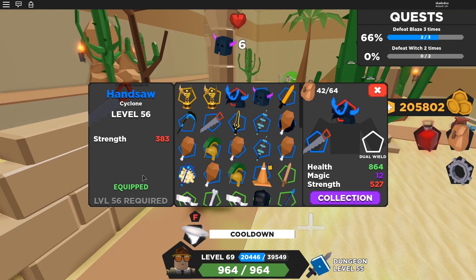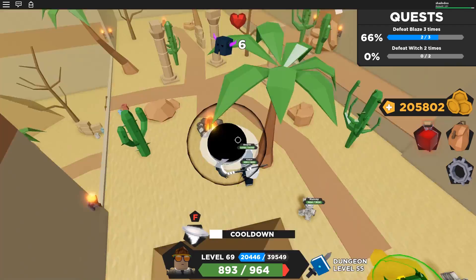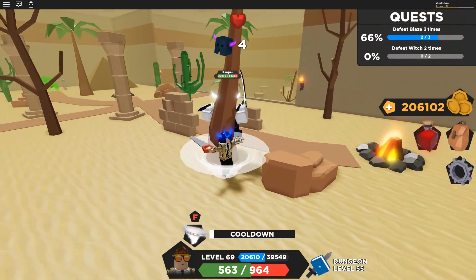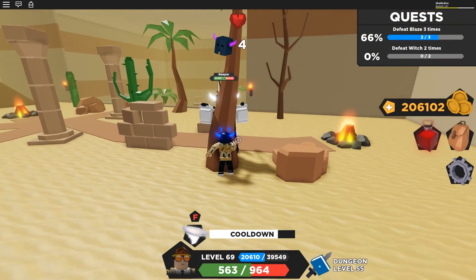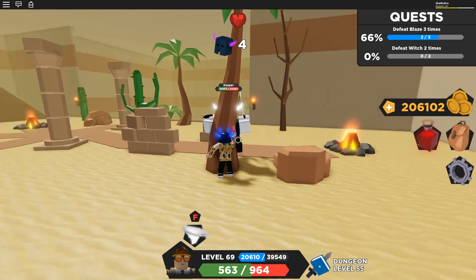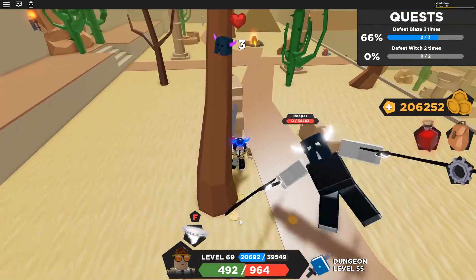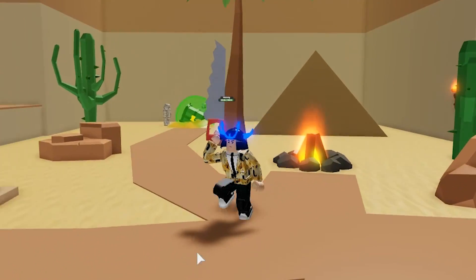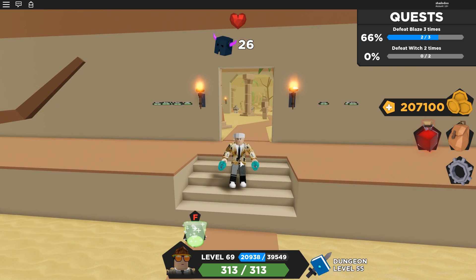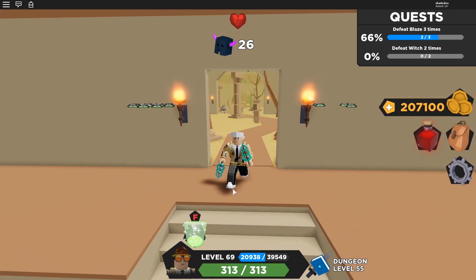Let's go see if we can deal with the Reaper with no dual wield cyclone. So just get them stuck here - this is basically what you're gonna do with most of the mini bosses. And there we go, I killed them with no dual wield, just using my Cyclone ability. This shows you don't need VIP items or any Robux items - if you're skillful and take your time you can get through this level with pretty much any setup.